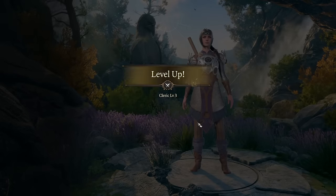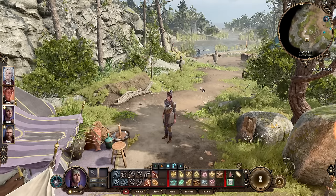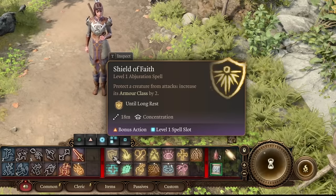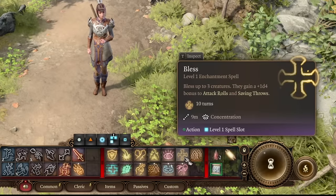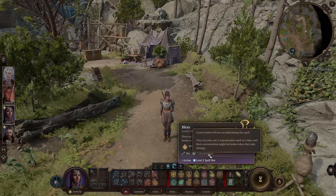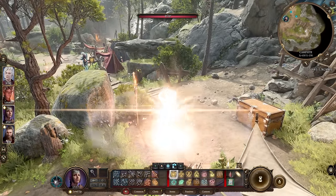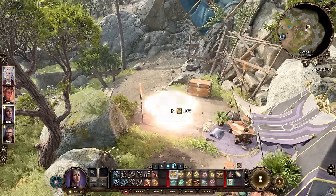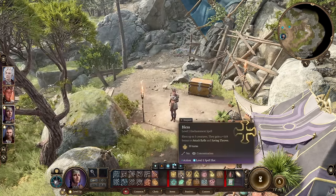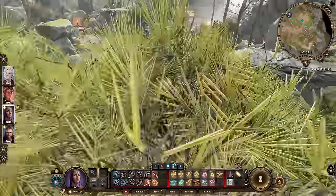For an easy cleric build, go with Bless, Cure Wounds, Healing Word, Guiding Bolt, and Inflict Wounds — you can also swap Cure Wounds for Shield of Faith. That's your early-game Shadowheart. To have an easy time with Shadowheart, decide between two things: do you need to protect someone with +2 armor class (Shield of Faith), or give them better attack rolls (Bless)? These are both concentration spells, so you can only use one at a time. If your tank needs protection, cast Shield of Faith on Karlach — raising her AC by 2 is significant. If you need to hit more targets, use Bless, which you can cast on multiple creatures at once.